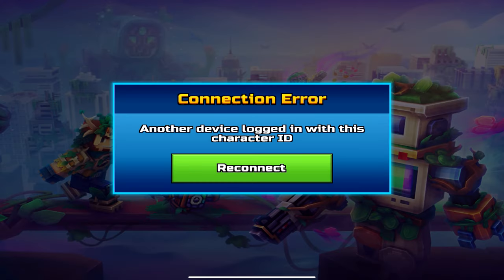In the process of you booting the PC version, your mobile device will show a connection error: another device logged in with this character ID. That is because you cannot play on a mobile device and the PC version at the same time. If you're playing on PC, mobile won't work. If you're playing on mobile, the PC version won't work.